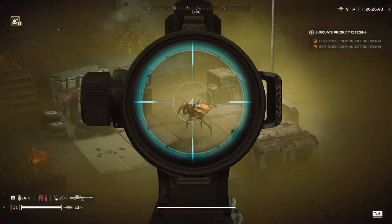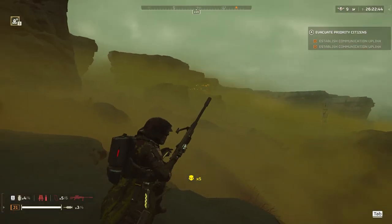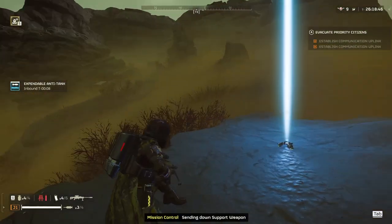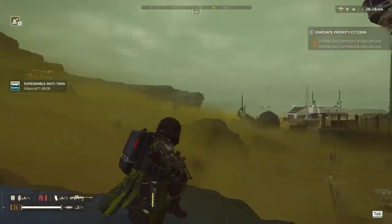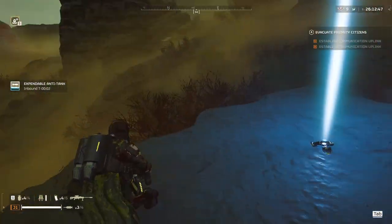We make it to this little scouting patrol — take them out quick so they don't call a bug drop on me. I notice these spores so I call my expendable anti-tank. There's one on each side, so one shot to each takes them out — how convenient.